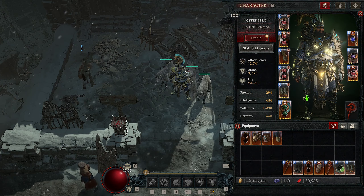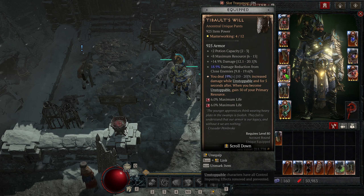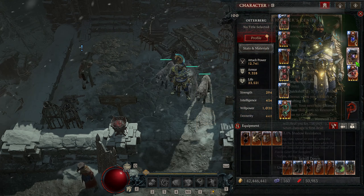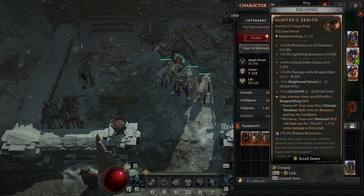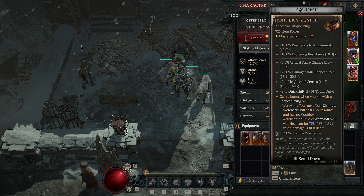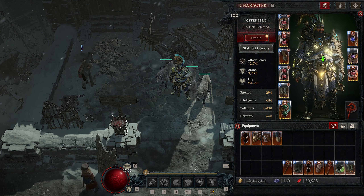For gems, you want critical strike damage in your weapon, max life in your gear, and on jewelry make sure you cap all of your resistances. You'll probably need your jewelry gems specifically to cap resistances. If you have all resistances capped you can use whatever else you want, and if you need more armor you can use armor gems, though you'll likely need them for resistances.